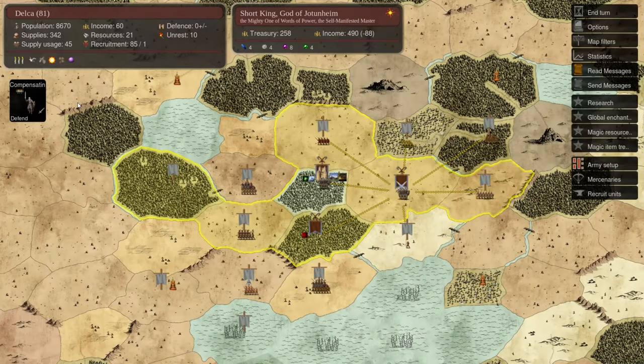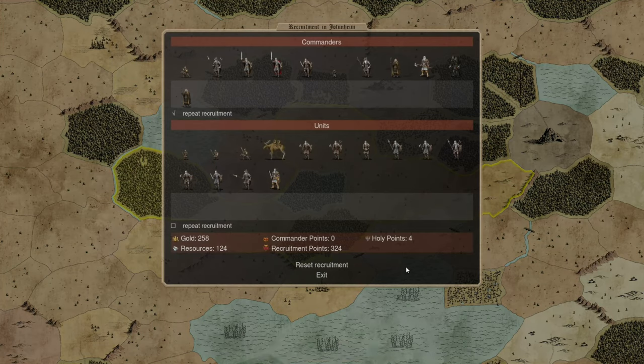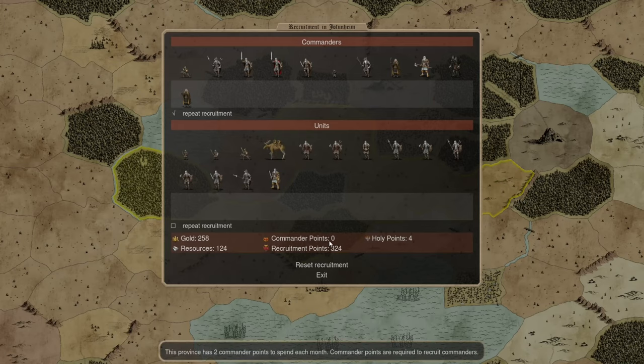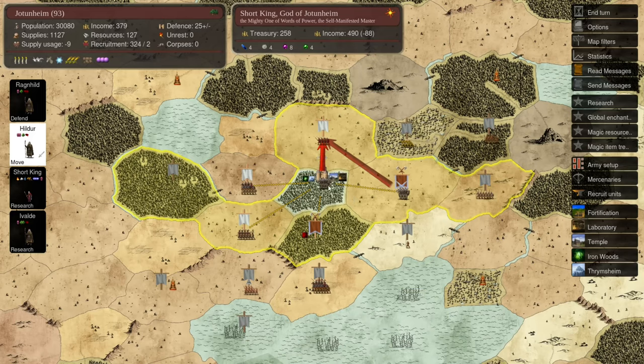This turn we're having one of our mages bring some support troops over — kind of a waste of a mage this early since you want them all researching or spellcasting, or even site searching which I'll explain later. However I don't have any spare commanders and can't spare a turn of recruitment at the capital for a military commander, since I can only recruit a couple of commander points per turn and need all of those for wizards. That should work out next turn and they can push on into the next province, and sooner or later we'll put up a fort there as a second recruitment center.